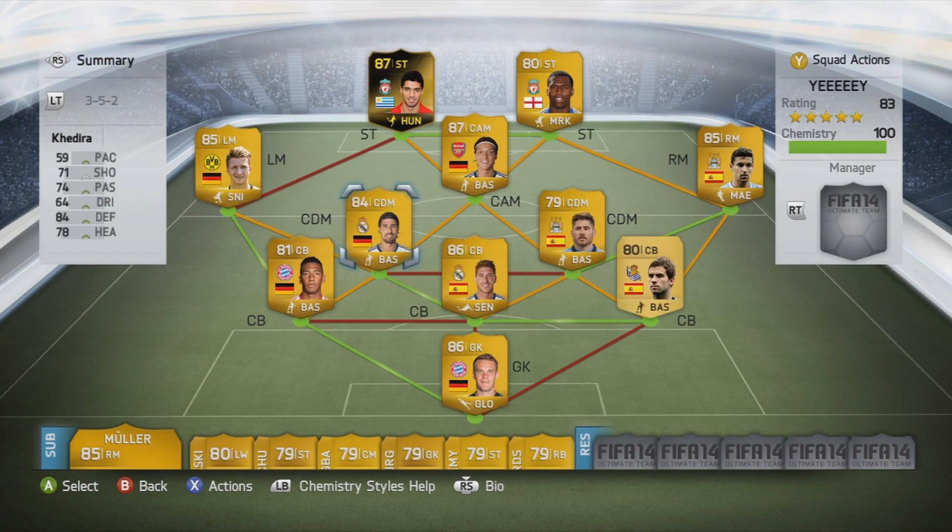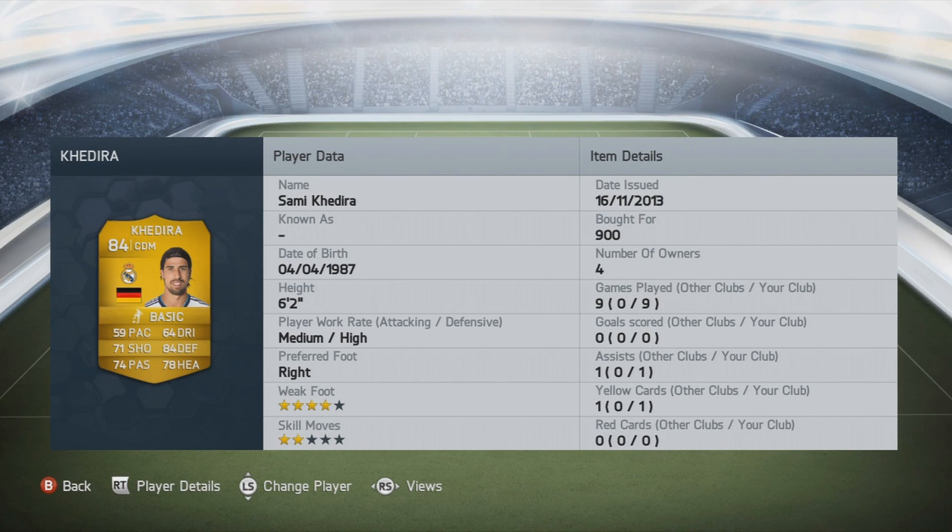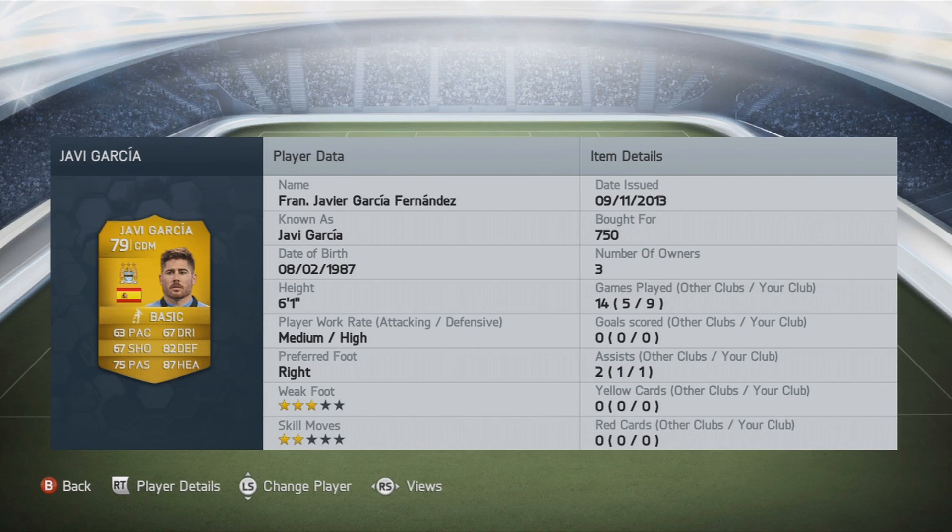In the CDM positions, we've got Sami Khedira — 900 coins, 59 pace, 84 defending, 78 heading, 74 passing, 71 shooting, 4-star weak foot, 2-star skill moves. The only bad thing about this guy is his pace — he's just so slow, but his defending stats make up for it. Right beside him, we've got Javi Garcia — 63 pace, 67 shooting, 75 passing, 87 heading, 82 defending, 2-star skill moves, 3-star weak foot, 750 coins, and he's 6.1 feet tall. This guy can handle the ball.